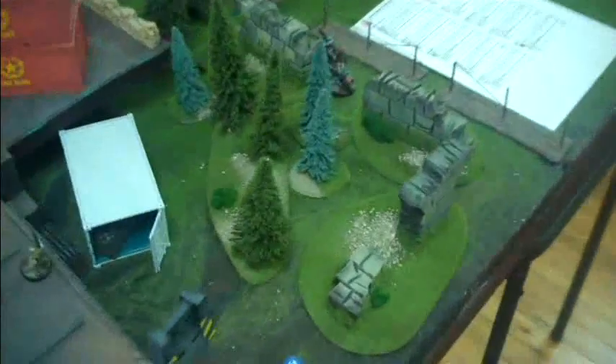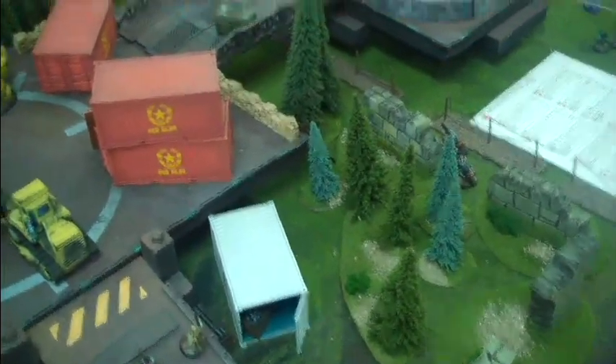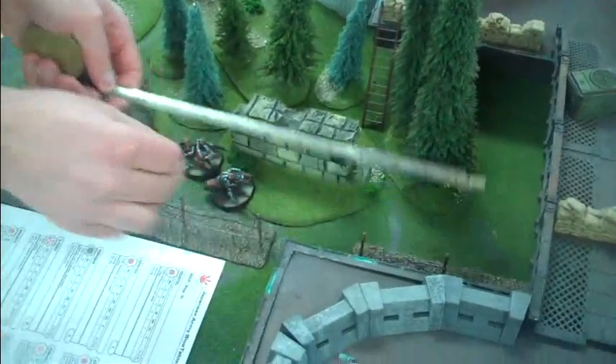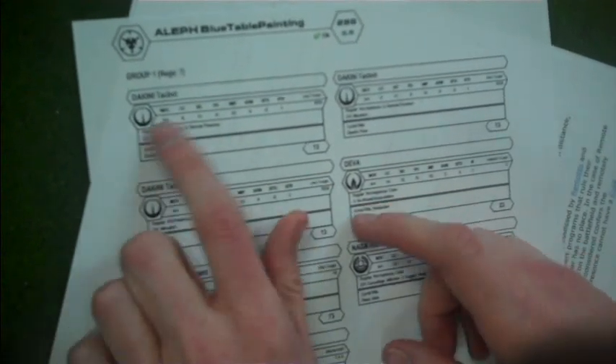With my army I have to start with the bikes — they have a special rule called Impetuous. They get a free order at the beginning of the turn that they have to use to move towards the enemy. If they can't see any enemy, they just have to move towards the enemy deployment. Let's explain stats really fast. There's a movement, which has a first and second value for that order. Then you have close combat, ballistic skill, physique, willpower, armor, biotechnological shield, and structure points — or wounds.